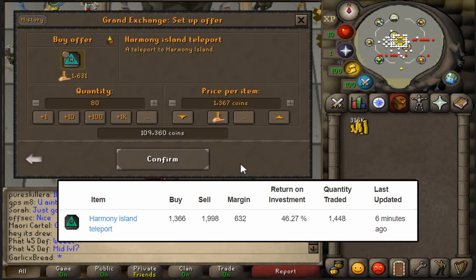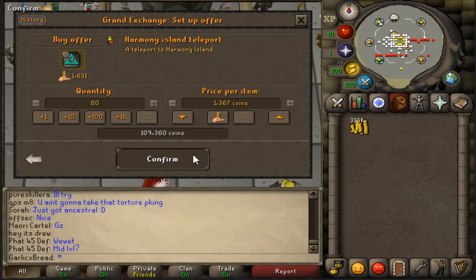Based on the latest price, I'll try to buy some Teleports to Harmony Island for around 13.67 each, and the plan is to sell them for 2k.